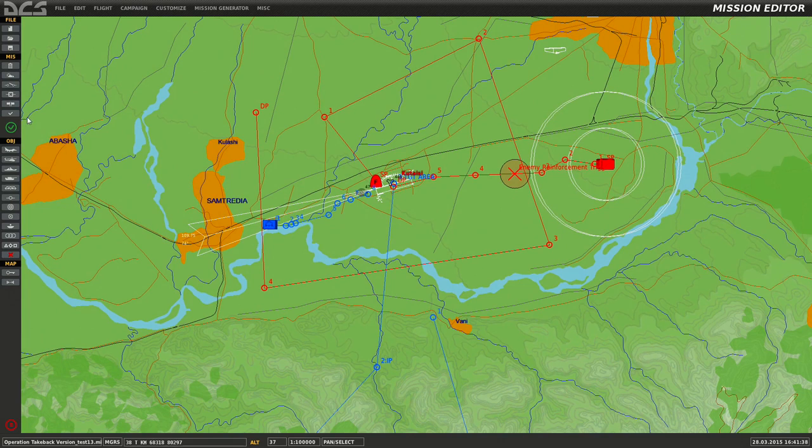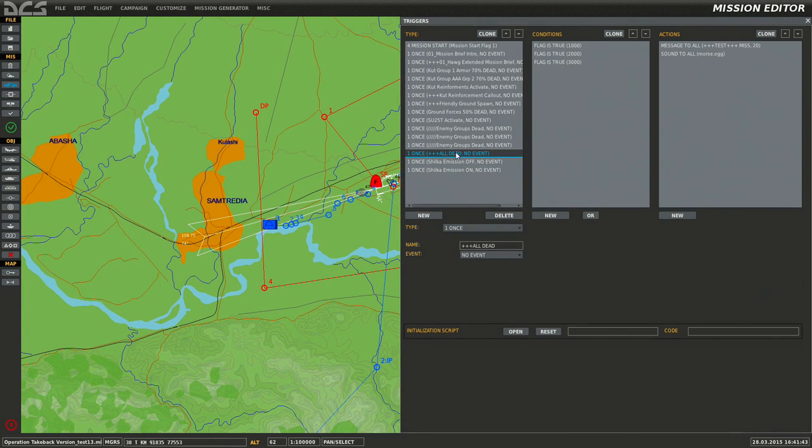Go back to our trigger menu. Since these emission events are going to happen before the groups die, I'm going to move them up — you can see the arrows to move triggers up and down. It won't hurt anything, just keeps stuff in order. So we said when the Katasi group has 40% casualties, we're going to activate the randomizer.